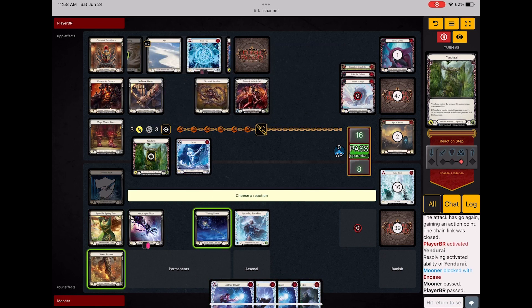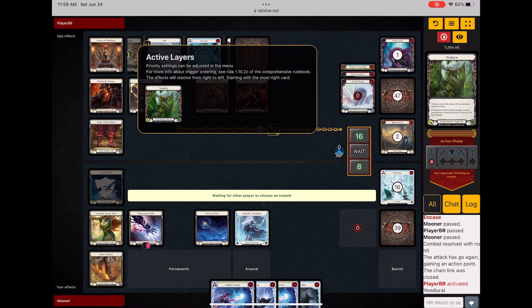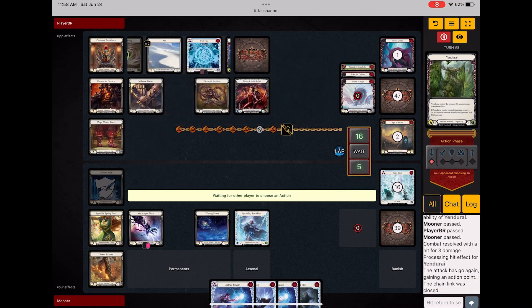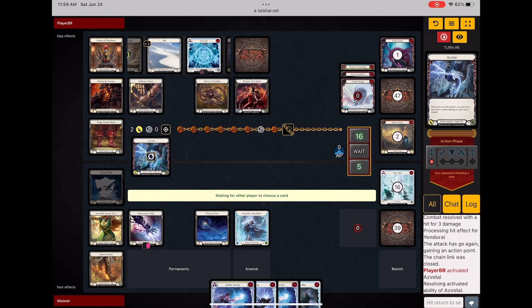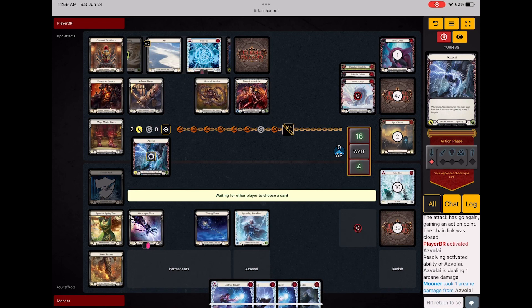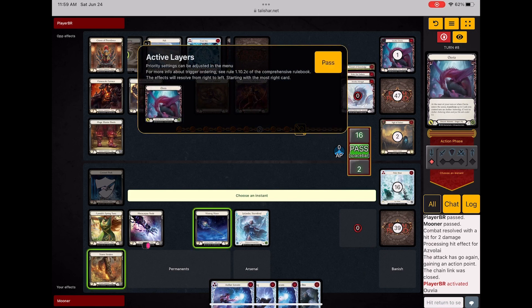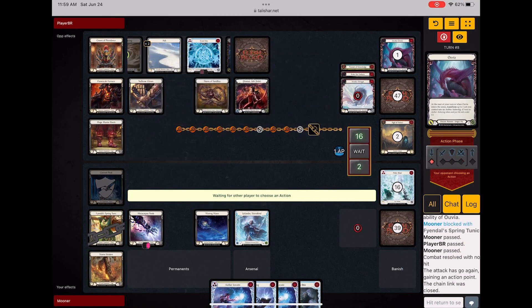I'll block the first Yandereye here, and then block the next Yandereye — or take one. I should have blocked that Yandereye, but I think I actually hold it back because I want to Waning Moon and just chip her down a little bit more. I go down to two here, which is just really bad. She's still at 16. I actually go to one. I forgot about that. I block with tunic, try to stay at two. Which is all I can do.